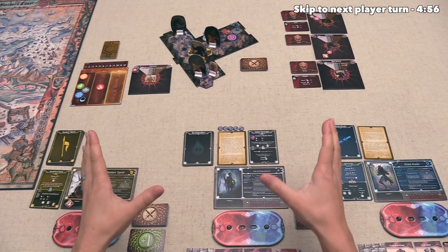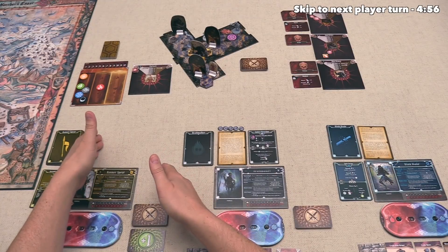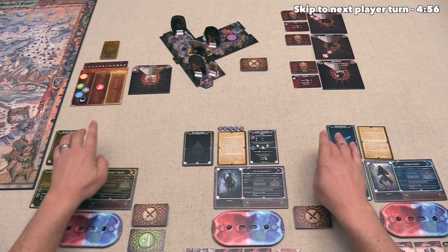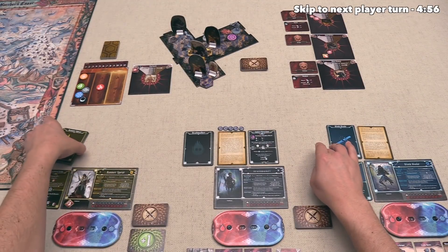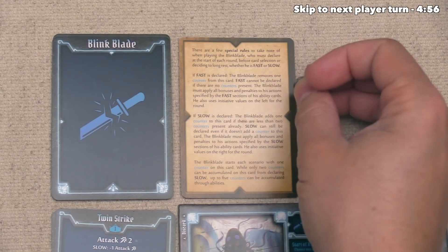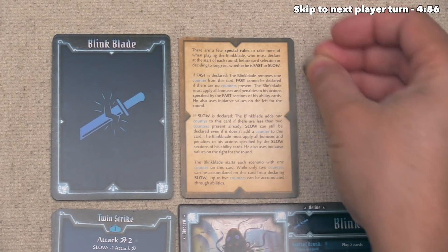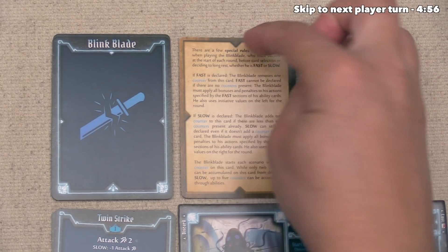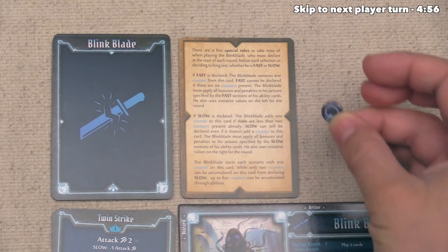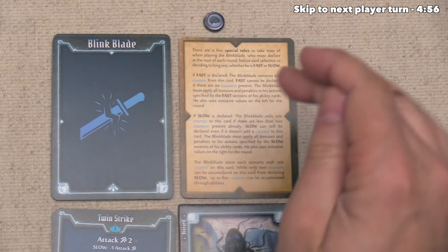We are just starting off the second round of the game, and that means each player needs to decide if they want to play two cards or do a long rest. I don't think anyone is going to be long resting, so we can all simultaneously select two cards from our hands. Before anyone makes card decisions, the Blink Blade has to decide if they are going to be fast or slow. If they want to be fast, they have to use a token, and they don't currently have any, so they are forced to go slow, adding a token and making them slow for this entire round.